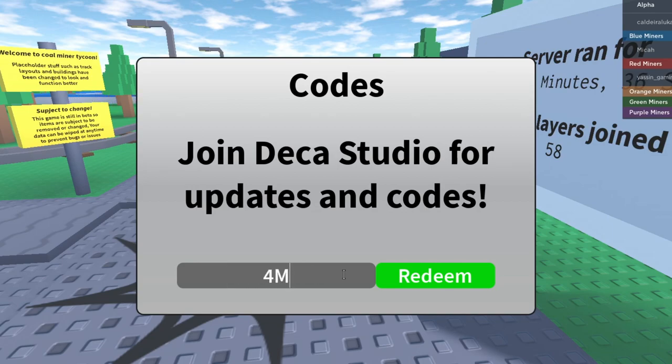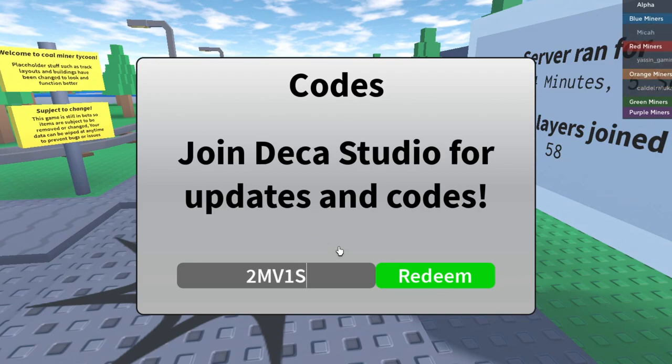Next code is '4mv1s1ts' — let me try it. Nope, it's invalid, that one doesn't work anymore. Let's try '2mv1s1ts' — redeem — and that's invalid too. So it looks like there's only one working visits-style code so far, which is crazy.